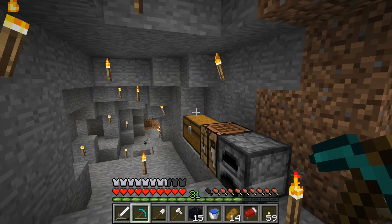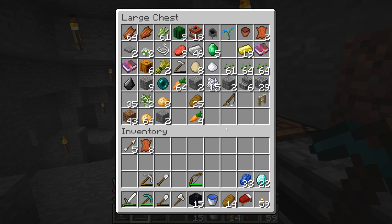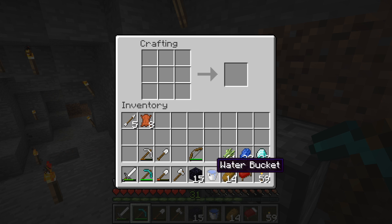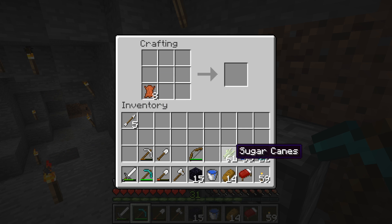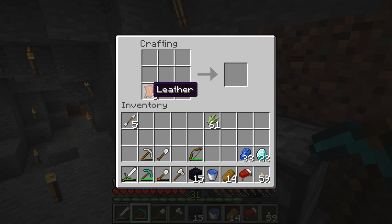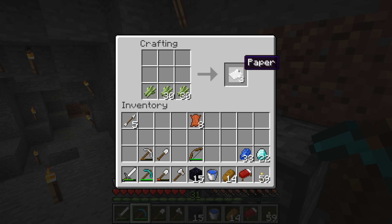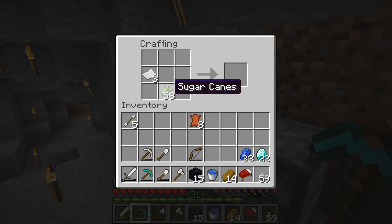Oh yes, I did miss my sugar cane — there it is. Wow, major fail. Alright, so let's make a book. I need paper first before I make a book from sugar cane. So: paper, leather — book! Boom.